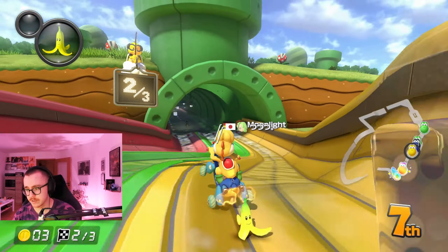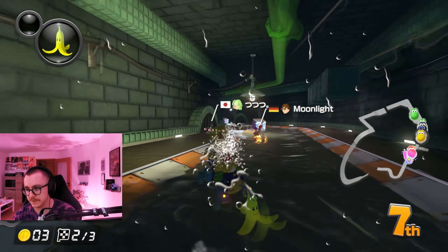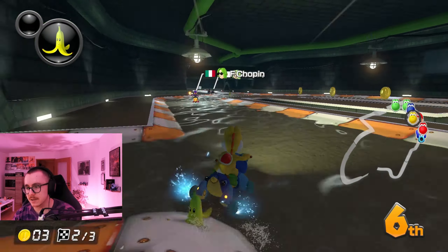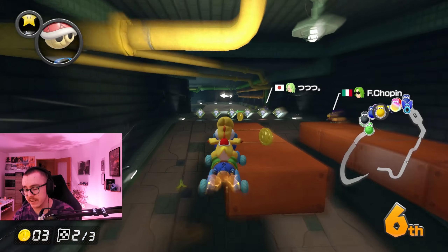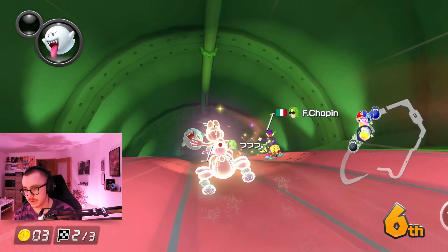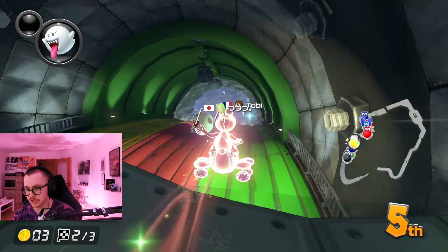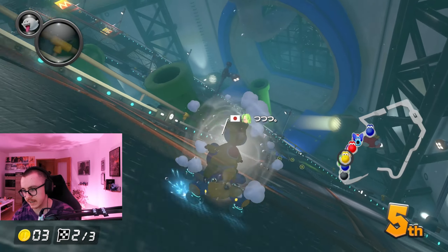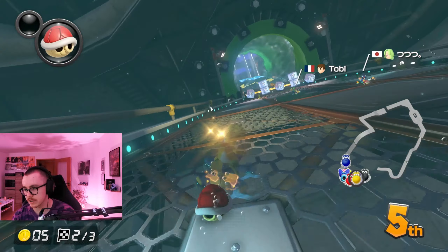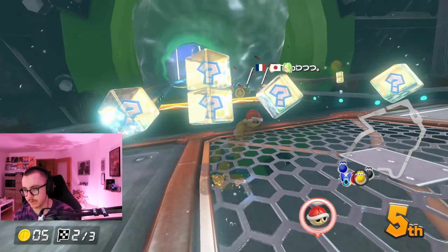Just gonna throw the red shell. Come on, give me — not giving me a mushroom but that's fine. He has a mushroom on first and he's still doing the short shot. And of course you need to avoid me. Oh my god, barely didn't get that item box. Oh dude, yeah, the item boxes are also kind of annoying me on this track. Look at that Waluigi — he just wants to back me. I'm gonna do it to you, good sir. Did I get him? No, I didn't get him. Come on, shark dodge right now!